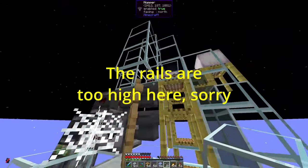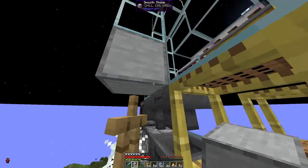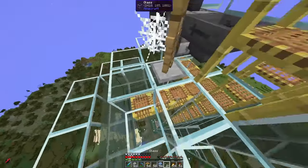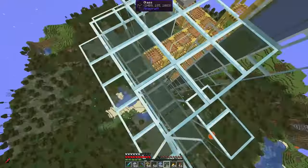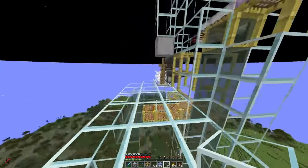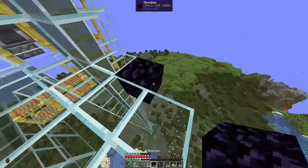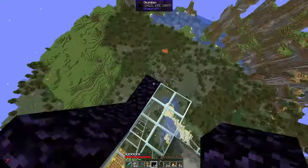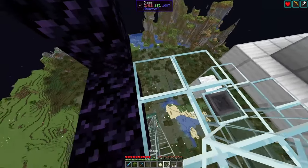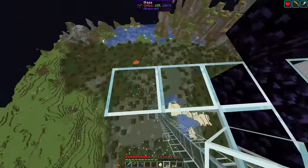We are almost done. We'll probably replace this with a solid block so the player is not hit by phantoms. The player will stand here and hit the armor stand. We just need a little platform to stand on. It makes sense to have a portal here for easy access to the farm, so I just have my nether portal here.